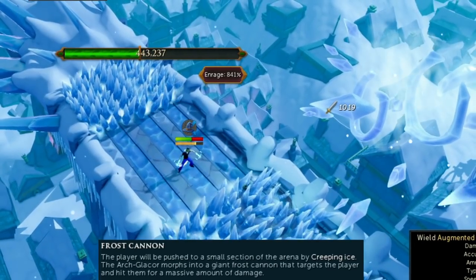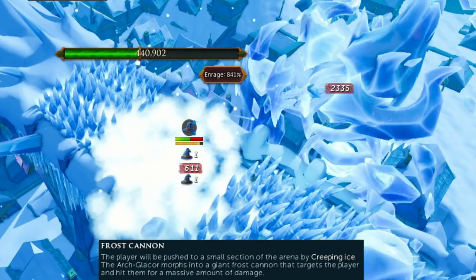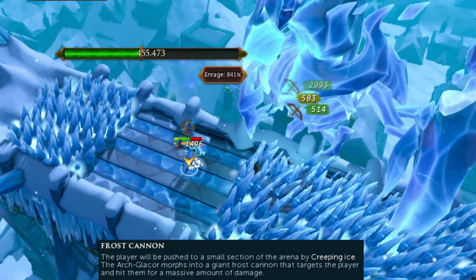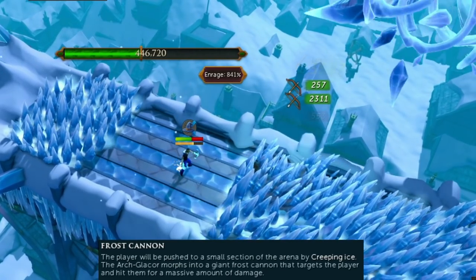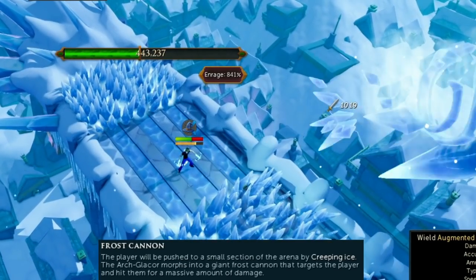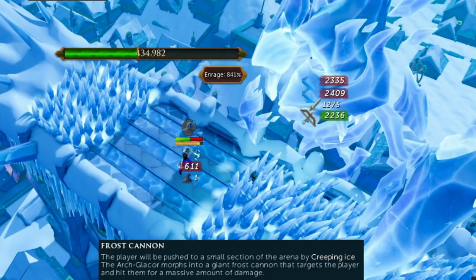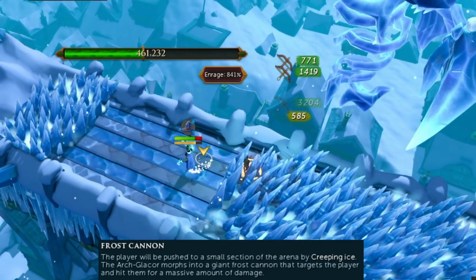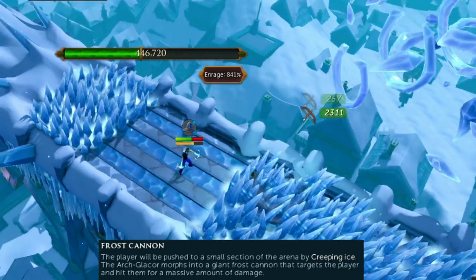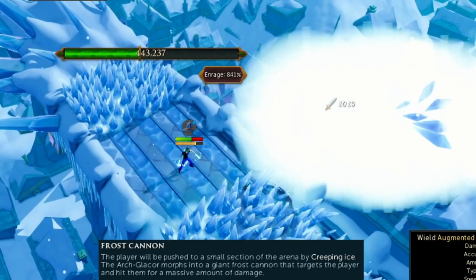Defensive abilities like anticipate, freedom, resonance, debilitate, reflect, revenge, barricade, and immortality are all super important to PVM. I'm going to set you a challenge: try to survive the ArchGlacer's frost cannon without using devotion at all, but survive it in three different ways. You have to use three different methods — you can't use the same way every time. If you can do this, let me know in the comments. This challenge will help you adapt on the fly and figure out how to use defensives the best way possible. Make sure you go into practice mode because you may die.